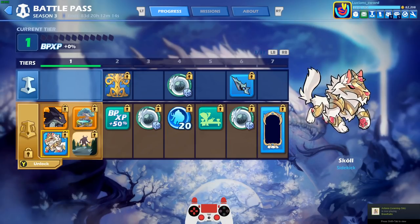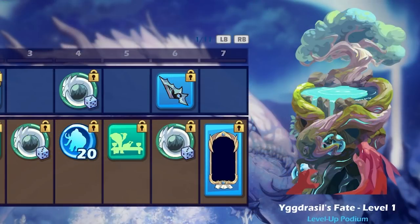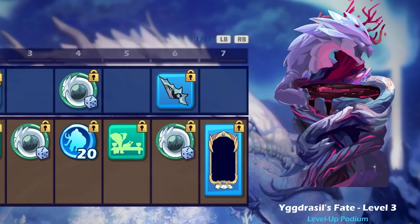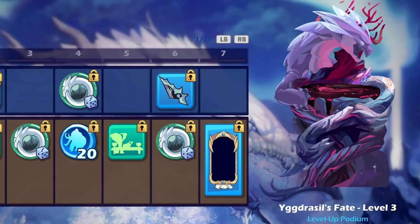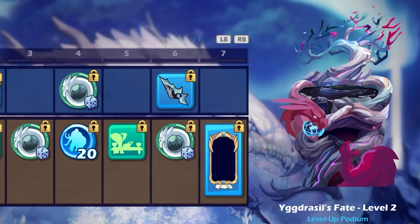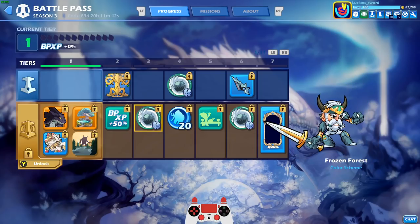And then you get the Skull sidekick — very cool looking wolfy dude. You get the Morning Walk avatar. And you get the Progression Podium which starts at level 1, goes to level 2 — now it's desolate — and at level 3 it's completely taken over by the dragon. That's crazy! It's almost like it gets worse. The fate of that tree definitely gets worse as it progresses. Anyways, let's take a look at everything the Battle Pass has to offer, and then we're going to go ahead and purchase it and play some games.